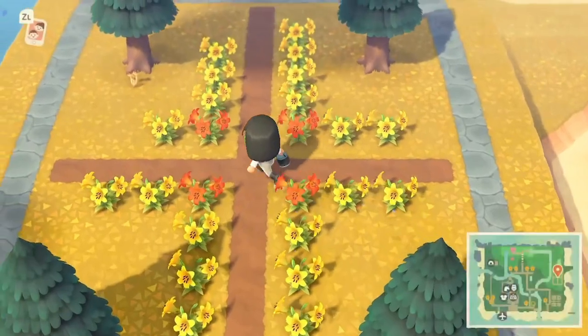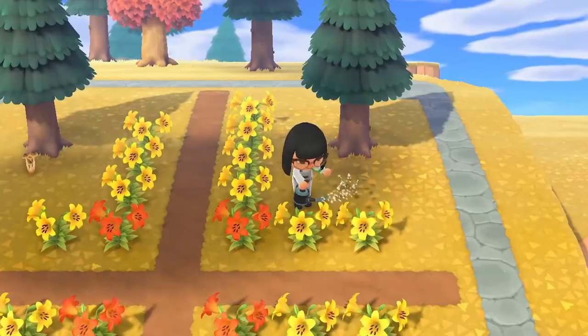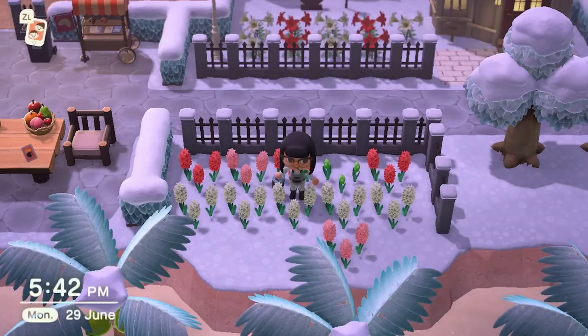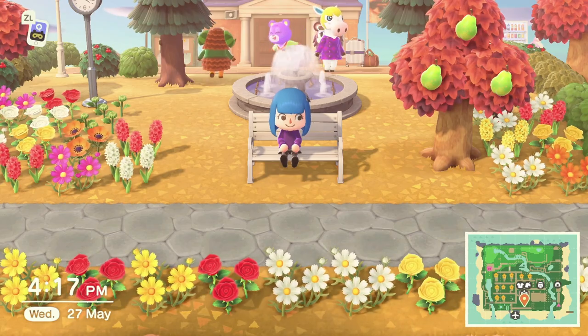Once they've been planted, water the flowers over the next few days. You'll know they've been drenched when the flowers glisten with dewdrops. Before long, you'll find a new hybrid flower budding next to them. And if you have any Animal Crossing buddies, there's a higher chance your flower will hybridize if it's watered by a friend.